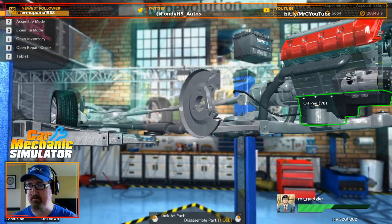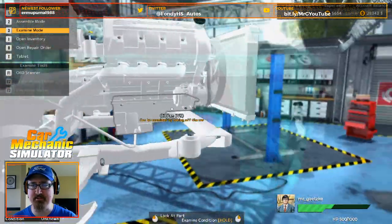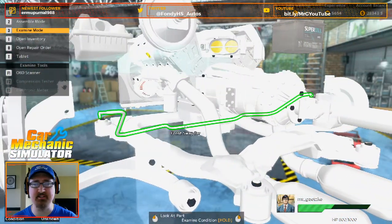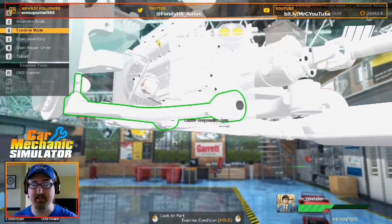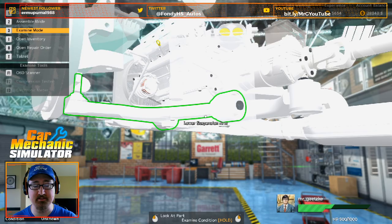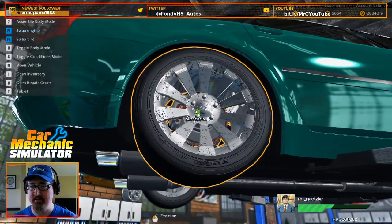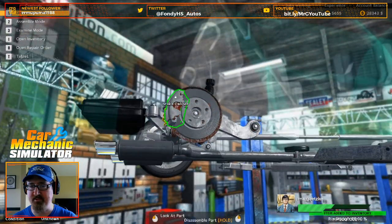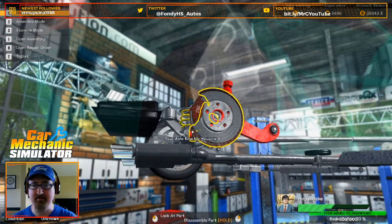Let's take a closer look inspection-wise, see if we can see anything — sight beyond sight, if any of you guys are kids from the 80s. Everything's looking okay in the front here. Let's go ahead and take a look at our back. I see some stuff here that might need to get taken care of.